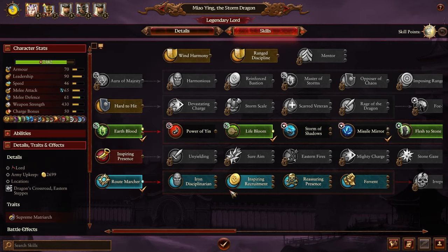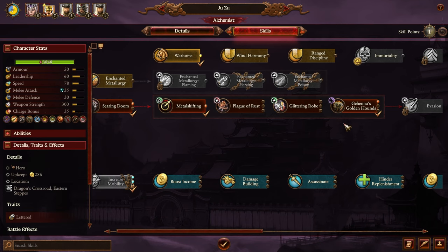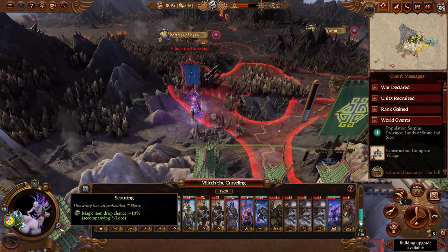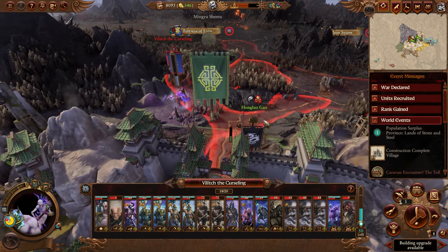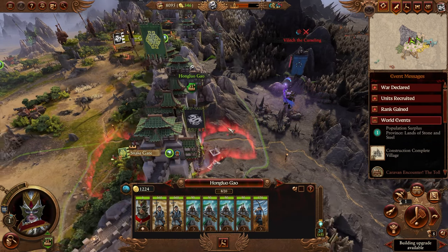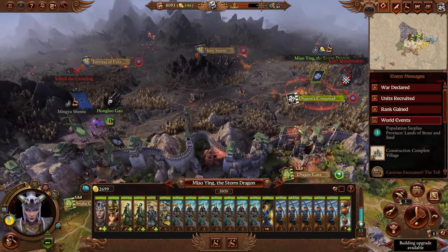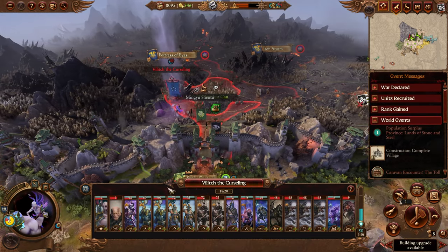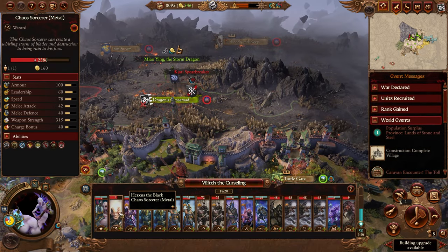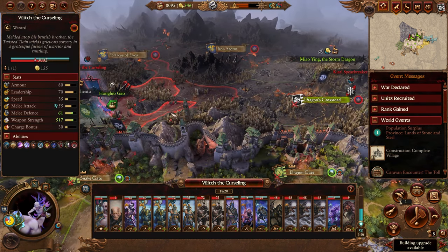Stay in the settlement so you can't be ambushed by Vilitch once he retreats from the approaching fight. As expected he retreated — he's no longer taking attrition which I thought he'd still be doing. We're now taking attrition out here though, which isn't great. He may retreat toward Miao Ying allowing her to hit him. With Vilitch's main army dead he's not replenishing, making him much easier to fight. His wizard's Siren's Doom does a lot of damage and Vilitch's Blue Fire is dangerous, but we'll manage.